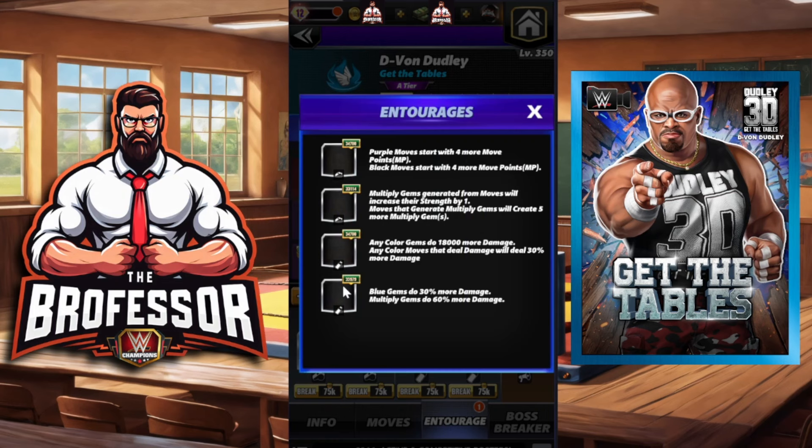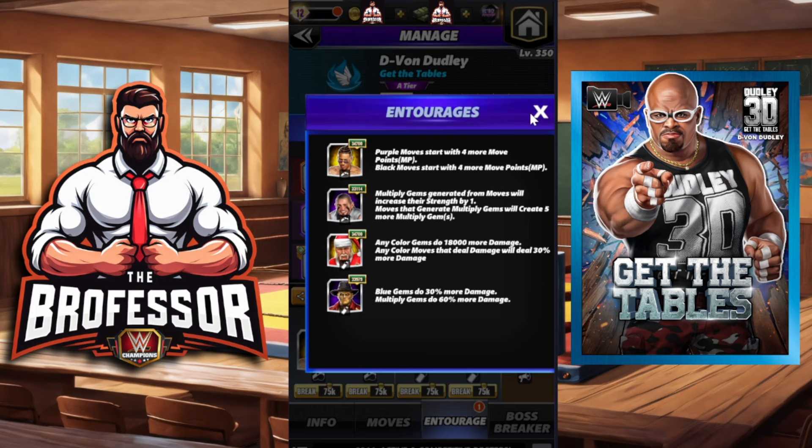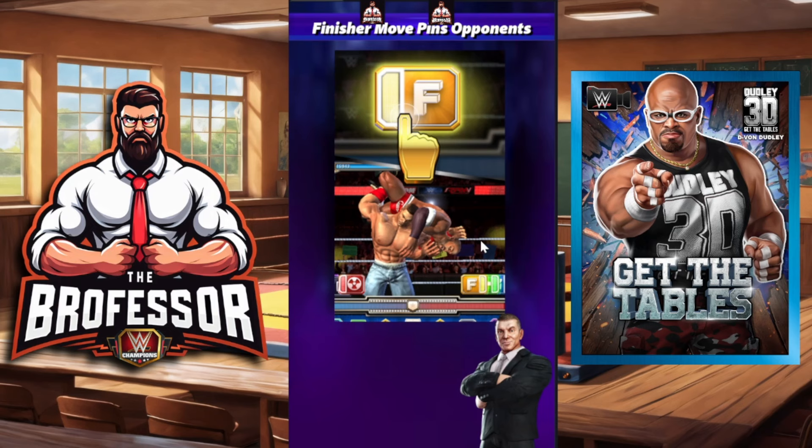If you have a line bonus in feud with plus one, you'll be able to run them like this — putting Motion to get an increased strength on your multiply gems but creating five more of them, turning more of those color turns into multiplies. You will need Santa Hogan. We have the monster Santa Hogan with any color gems doing 18,000 more damage. This will give you a sense of just how powerful this move set can be.